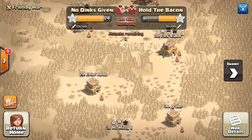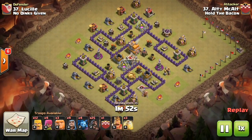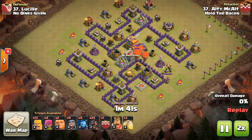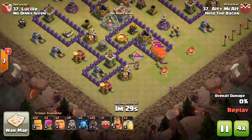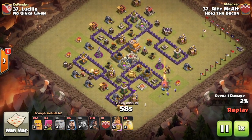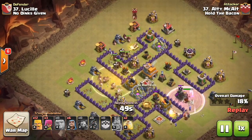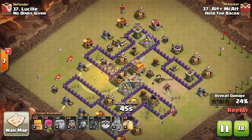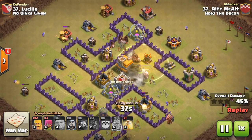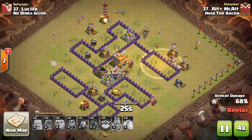So far all of Hold the Bacon's best attacks have been mirrored. Their 37 versus our 37 — Ulti Alt — a pretty cool anti-three-star town hall seven base. He does a mass hog attack: lures with a giant, takes care of the balloons from the clan castle using minions, then starts the hog attack on the left side. He spreads out his hogs to avoid big bombs, hits a few spring traps but still has plenty of hogs. With a heal spell, he handles the last archer tower and then it's just cleanup.